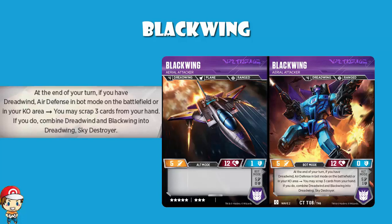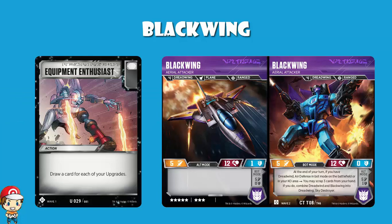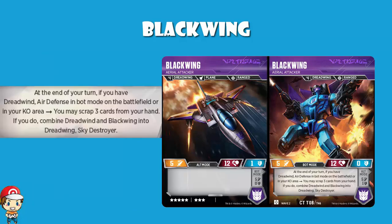Of course you can always play a bunch of draw power here. One of the ones that really jumps out to me is Equipment Enthusiast. Because clearly here you are going to want to try and take advantage of upgrades, since you've got two upgrade slots on your combiner. You're probably going to want to play a couple of extra upgrades, and then Equipment Enthusiast lets you draw a card for each of your upgrades. So that could work. And I'm probably burying the lead here — you don't have to draw into an Enigma card, or flip it while attacking or defending.